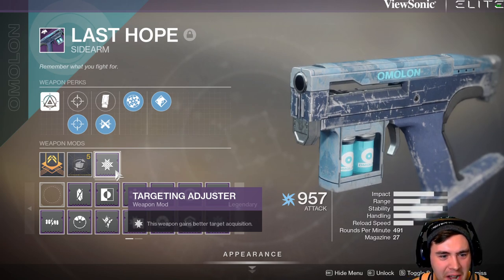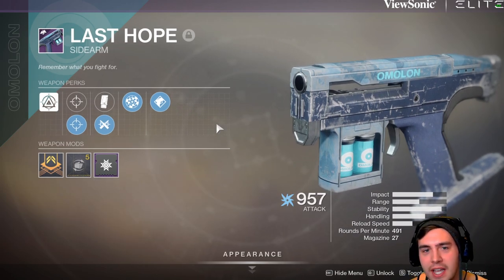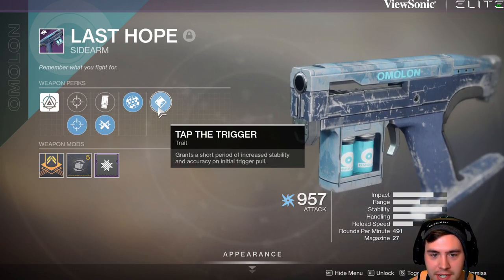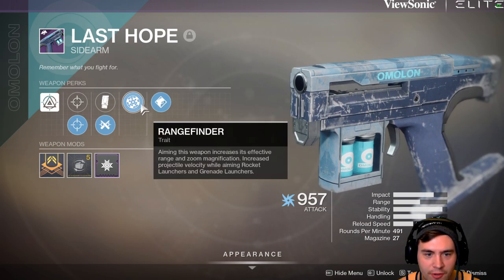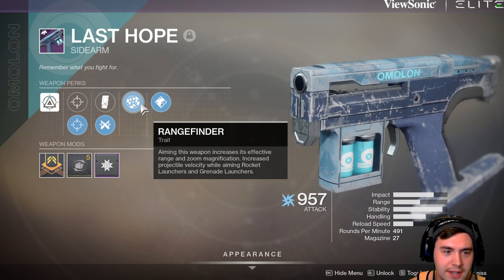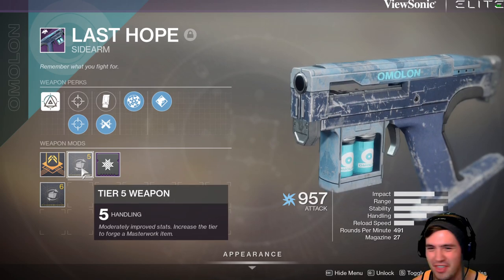I might dabble with counterbalance or even Icarus Grip, but for right now this thing is doing a lot. We've got Tap the Trigger, which grants a short period of increased stability and accuracy on the initial trigger pull — well, that's every trigger pull. We've also got Range Finder, which gives a little more zoom and increased range. And we've got Ricochet Rounds for more range and stability.